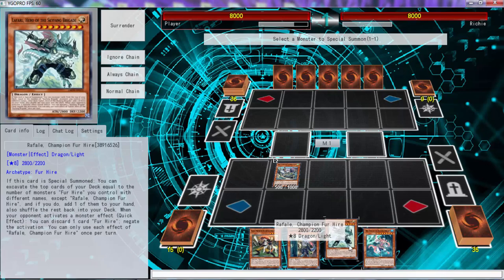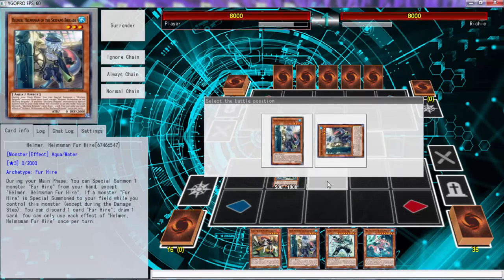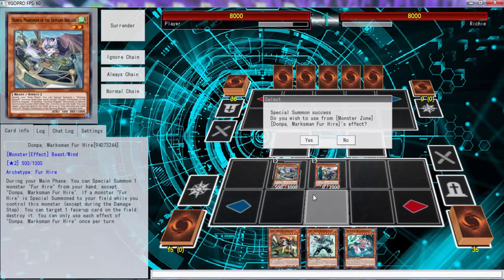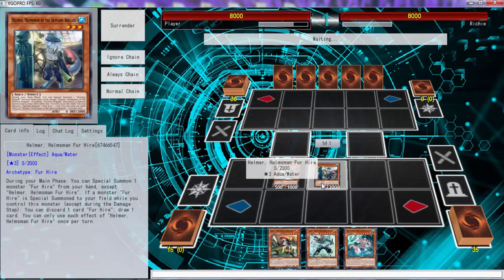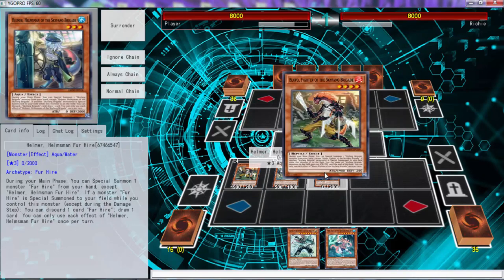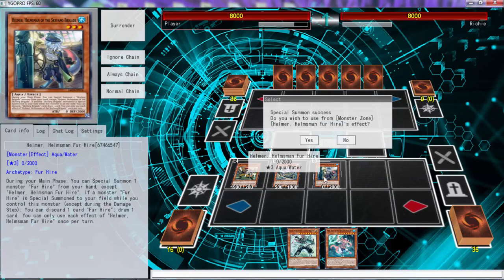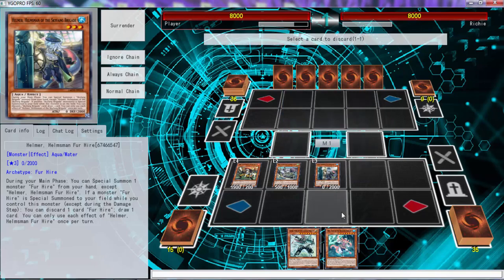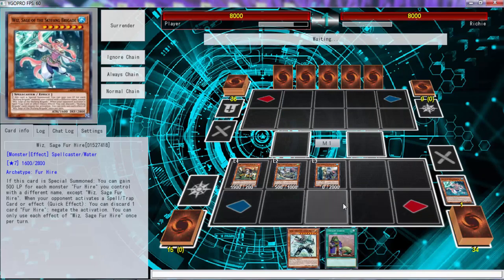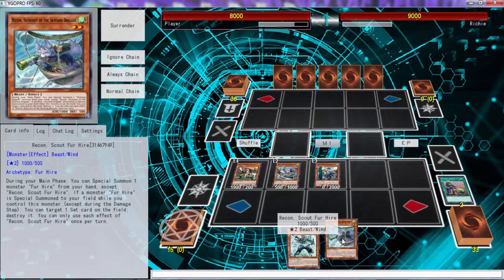We're going to special summon this one — wait, no, this one destroys, so no. We're going to activate this one and then special summon this guy. He discards a card and draws a card. We're not going to be summoning her this turn because the higher ones don't have that effect.